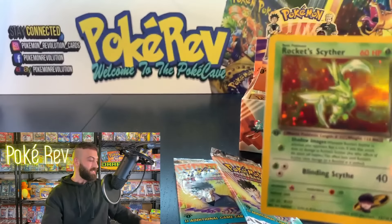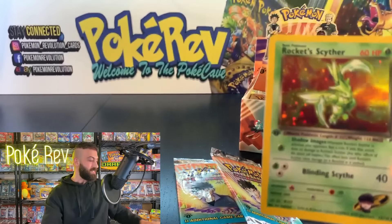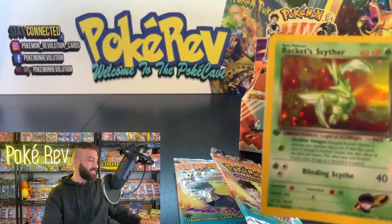Misty's Golduck, Misty's Gyarados — let's go! You'll have a chance to grab packs at pokecave.com once I show it on the screen. Hashtag start-to-finish if you're here from the beginning. Erika's Clefairy, Giovanni's Nidoking — is this an error box? We keep getting holos — they just keep coming out of here. We have a lot of holos and I've stopped keeping track!